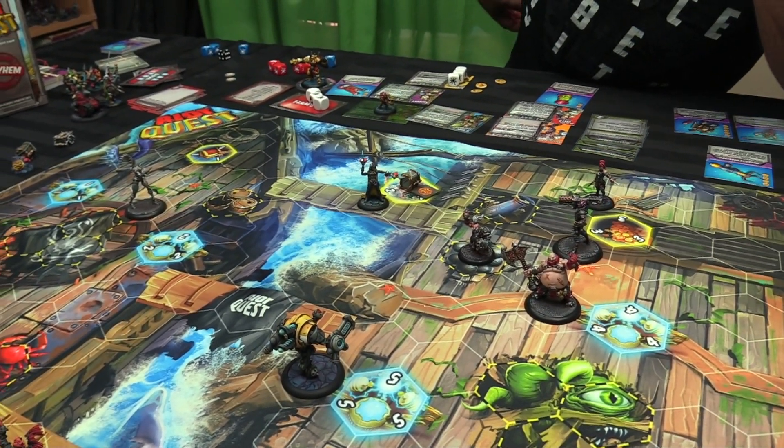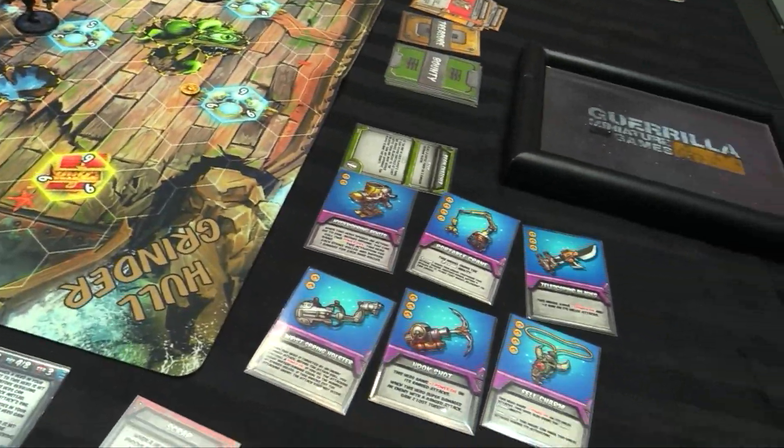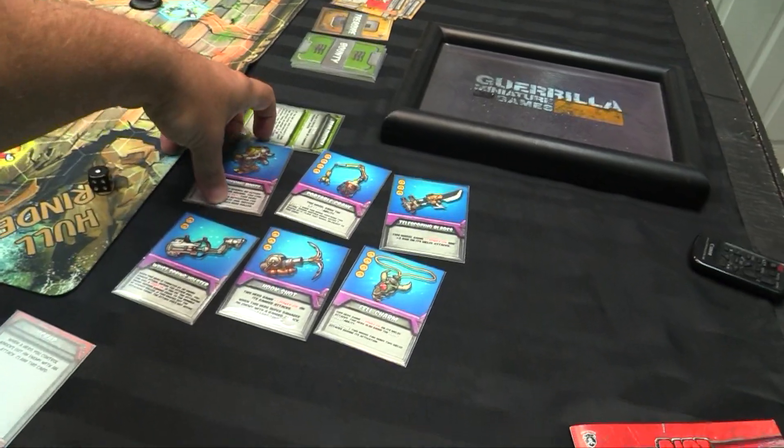Four — three loot tokens, and choose an opponent who must discard a random gear from their hand. T6 counting — boots are gone.